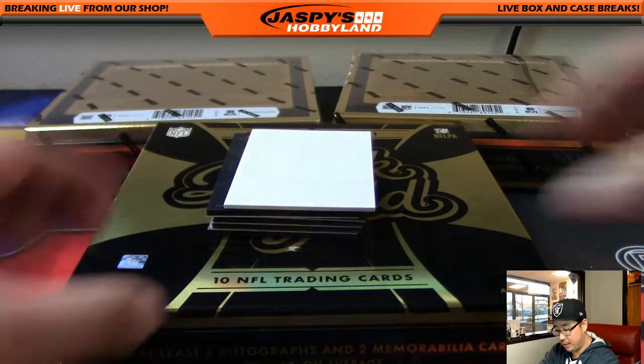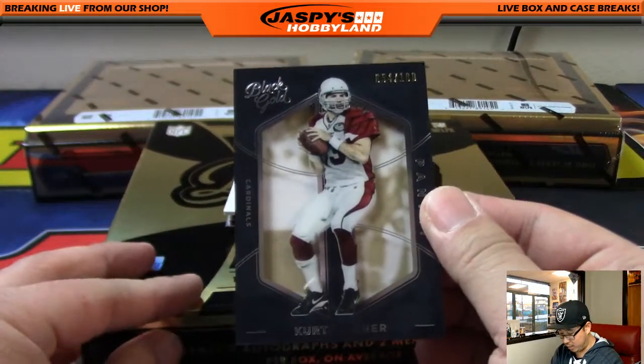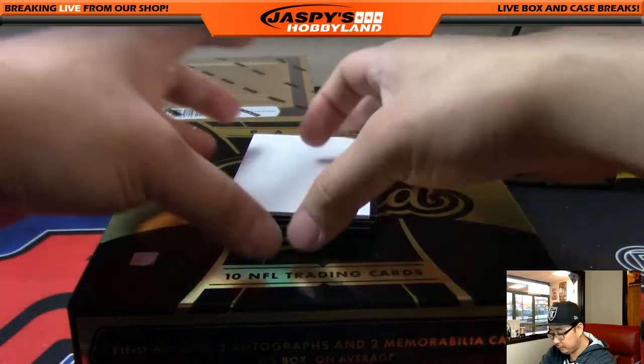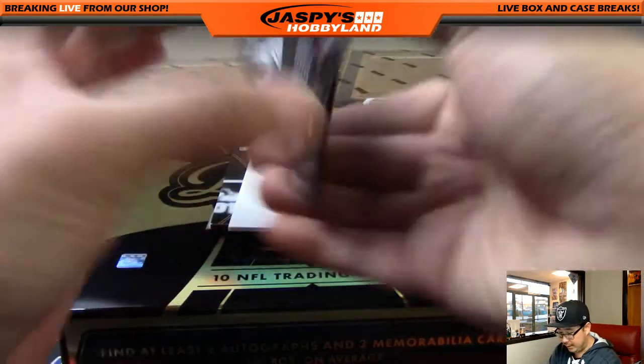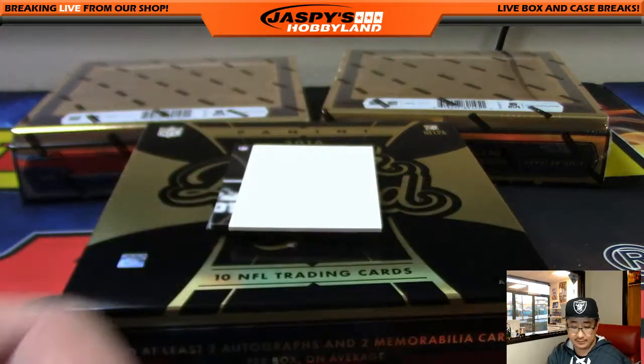Franchise Gold — that card is gold. Kurt Warner out of 100. NFC West, Adrian. Sterling Shepard, Golden Hands, 31 out of 99. Relic for Harry in the NFC East.